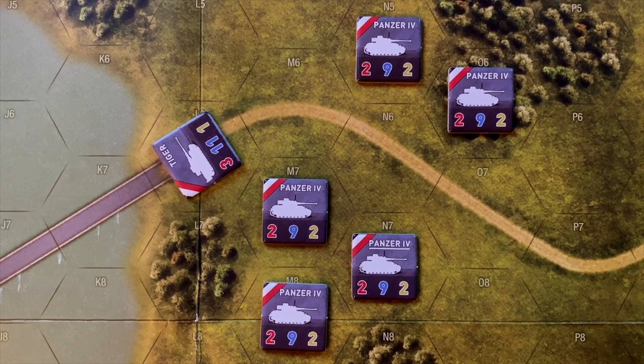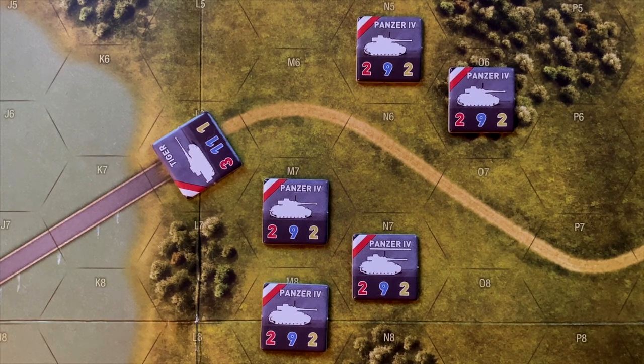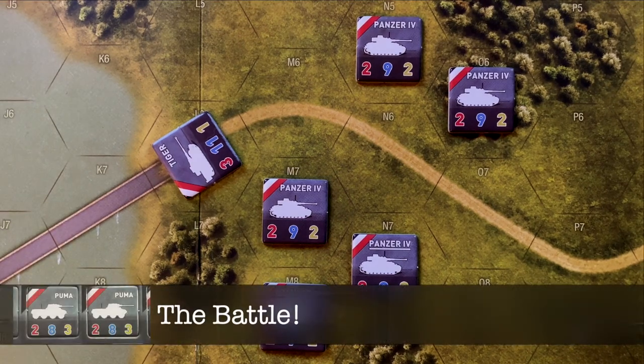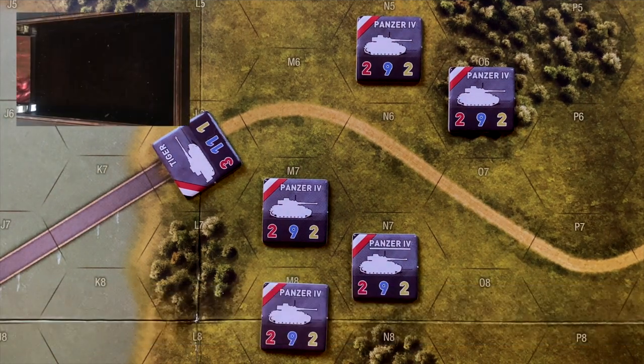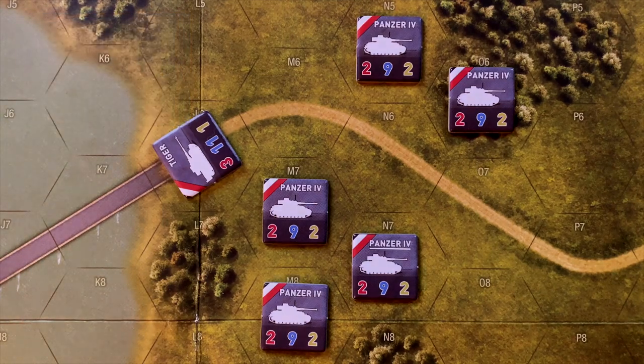Let's roll for initiative — high die goes first. We use black for Germans, white for U.S. We get a two for the Germans and a three for the U.S., so the U.S. will act first. We get two to four activations, at least two guaranteed but we don't know how many more.